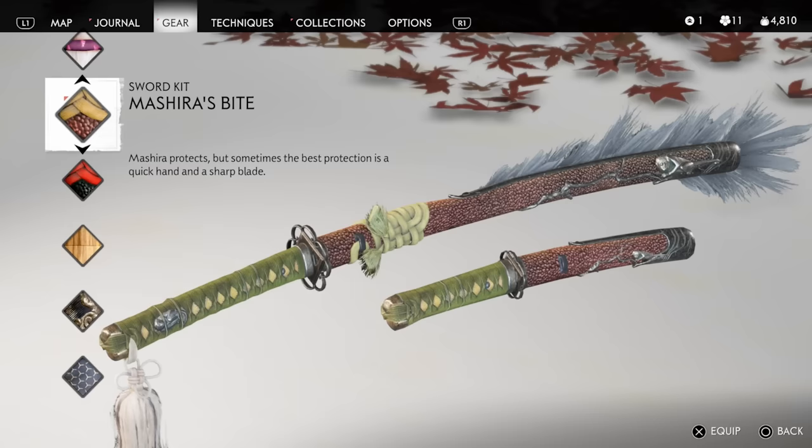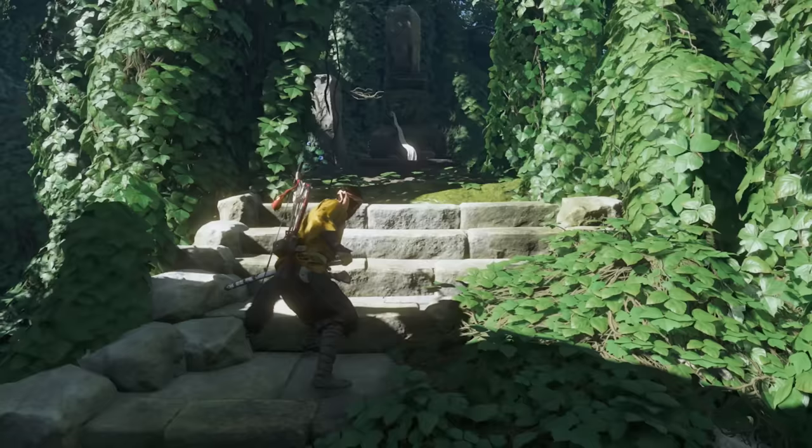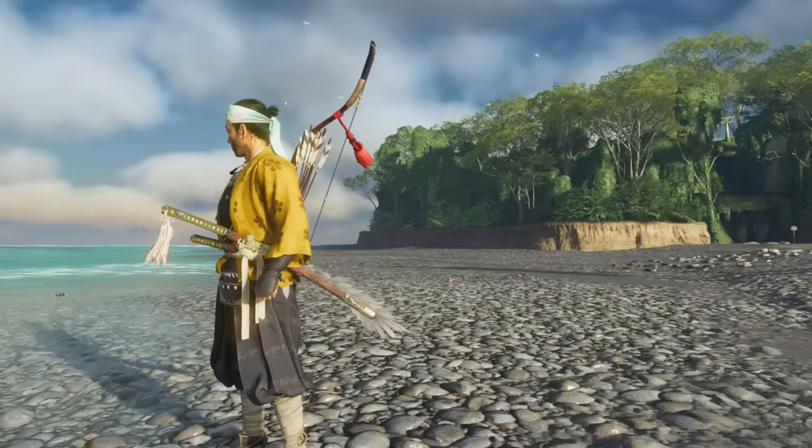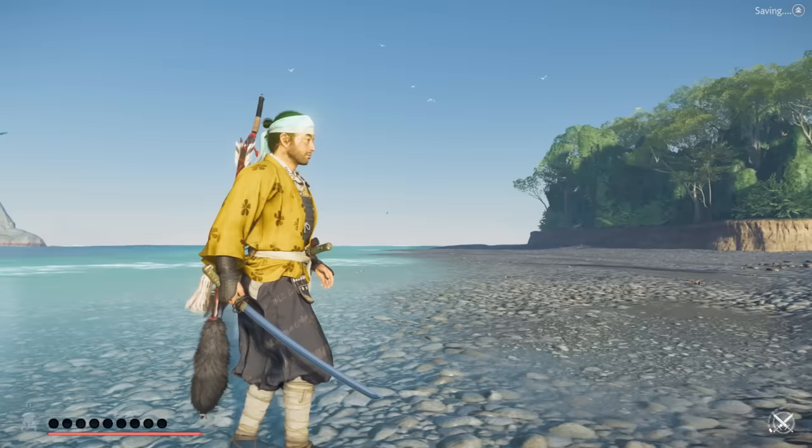The final sword kit in this video is called Mashira's Bite. You acquire it from the Nakajima shrine in the south of the island, specifically on the main road on the way to the shrine rather than at the end of it. Interact with a small roadside shrine to receive it. The style is similar to the one from the Crimson Dye merchant but with more subdued colors.